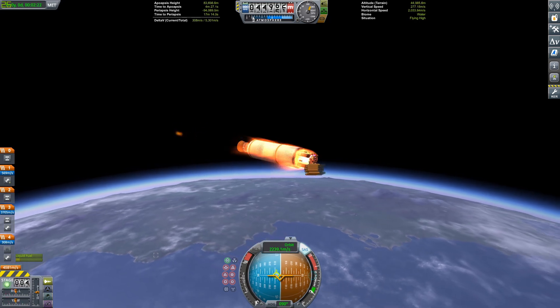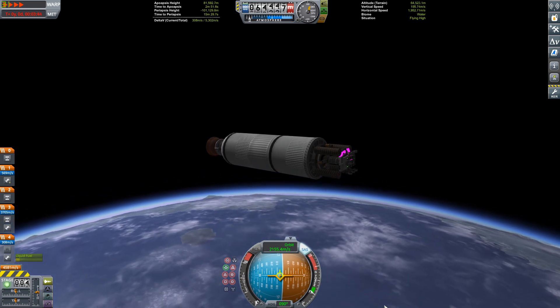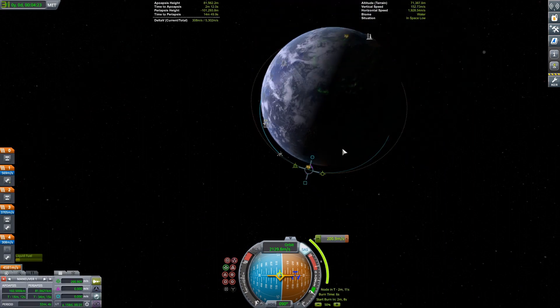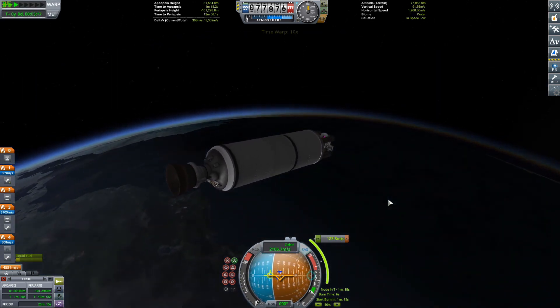It kind of looks like a bit of a square right now, but you guys will see what kind of setup I have going on when we get a little bit more into the mission. We just basically finished up our initial burn and then we're going to drift up to our apoapsis and then do a second burn to circularize around Kerbin, and then we'll plan our interplanetary burn to get out to Drez.